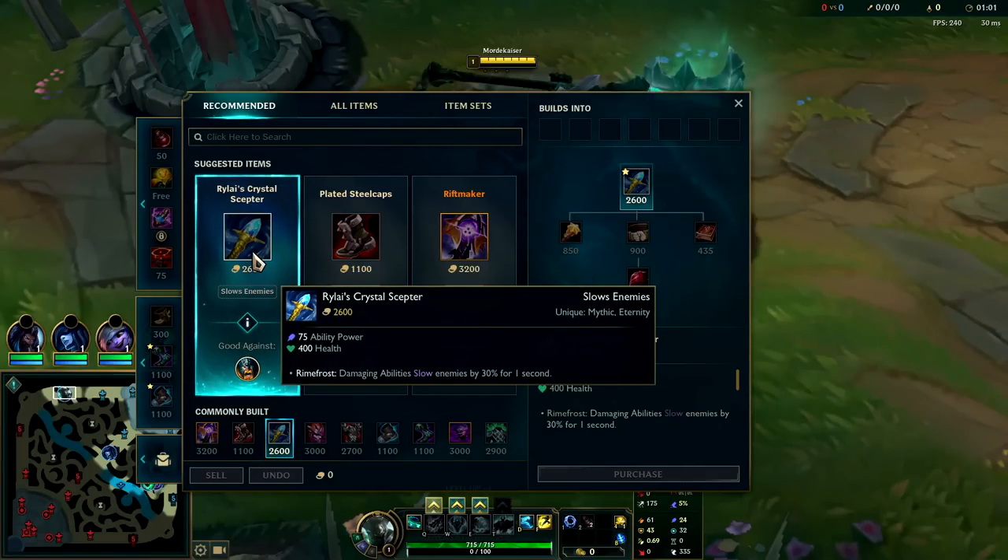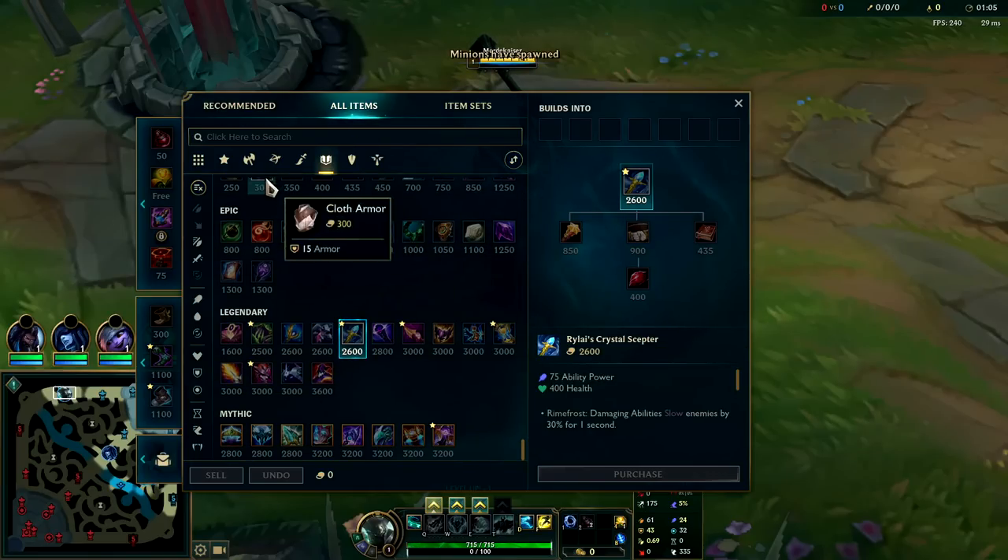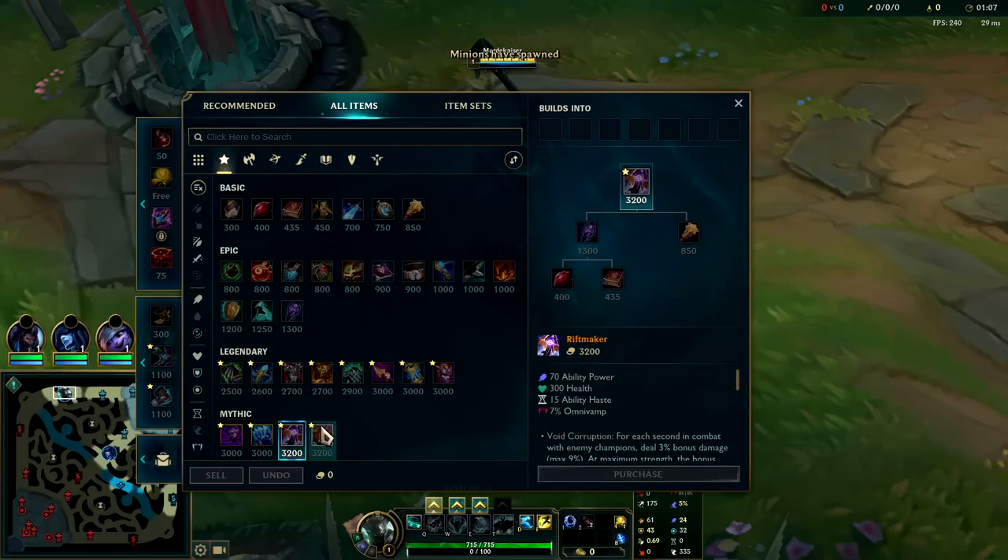Rylai's rush is crazy on Mord — it's ridiculously cheap, only 2600 gold versus most first item rushes costing somewhere around 3000. So you're saving a lot of gold.